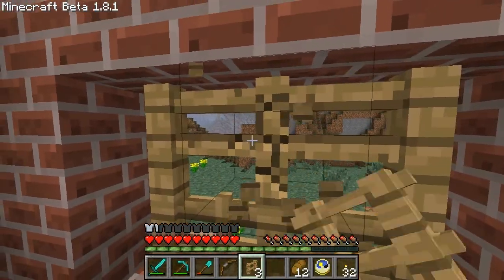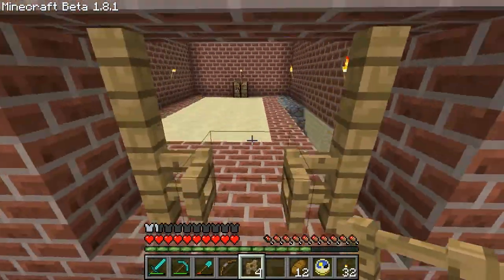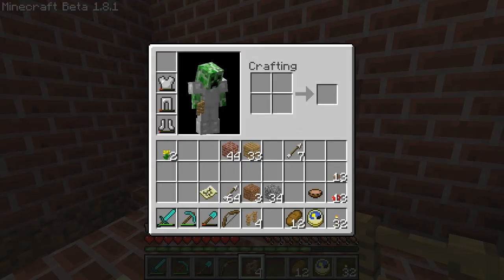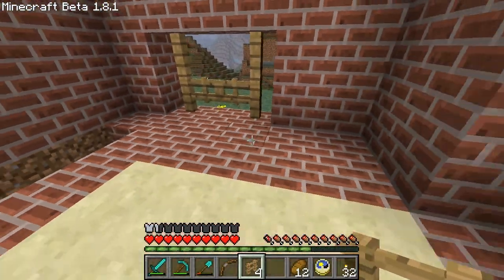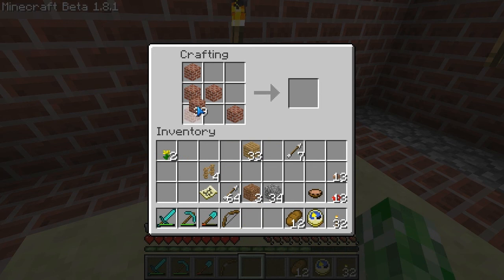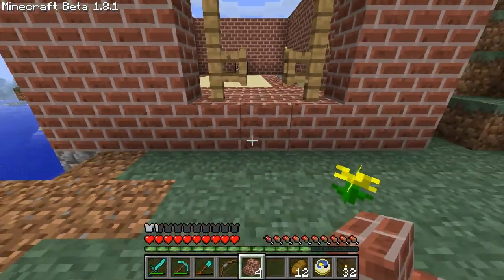That works as a fully functional door and nothing can get out — except monsters could. I could just put a normal door there but I don't think it looks like it should have a normal door. Well, that's my messed up door. And these are my first brick stairs — so that's new for me actually.